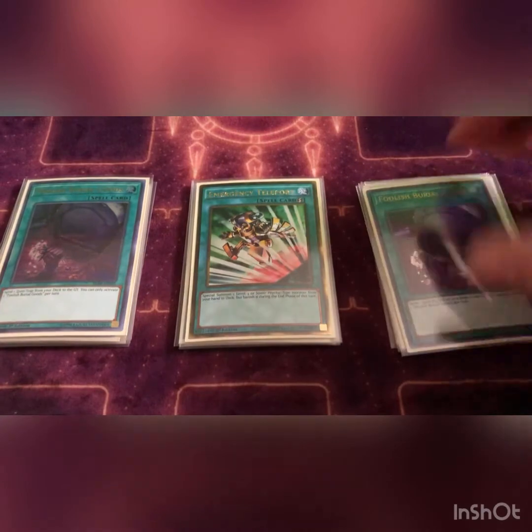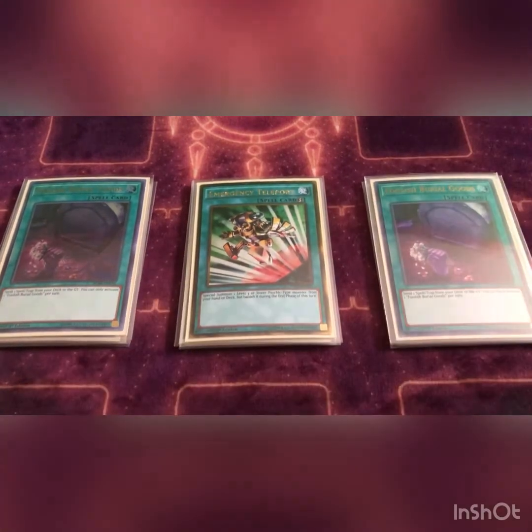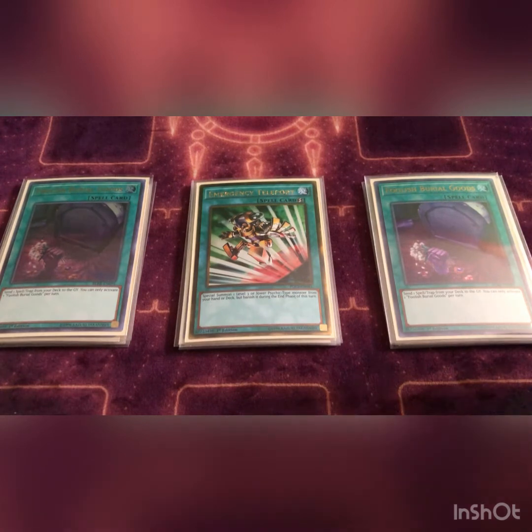Then I play two Foolish Burial Goods. If we don't see certain cards, this will extend our plays or even get our plays going. Basically all you have to do is send the spell card King Long to the grave, banish it, and then go off from there. Or if you want to get that trap card into the graveyard you can do that as well.